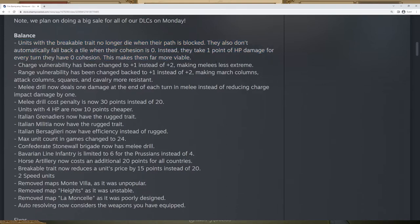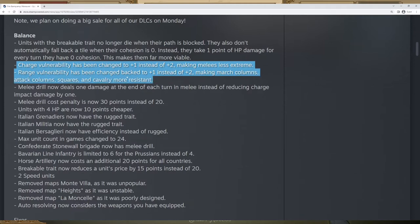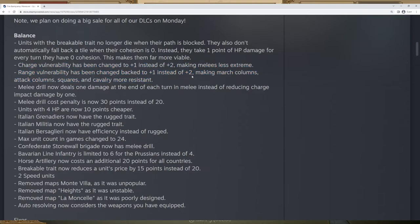One of the biggest changes are the charge and range vulnerabilities — they have gone from dealing plus two damage to only plus one damage. This means that if you charge a unit that is vulnerable to charges, it will only take one additional damage, and range vulnerable units like light cavalry, attack column infantry, and similar will only take plus one damage.